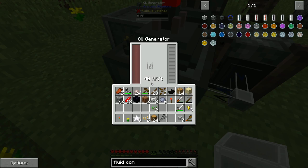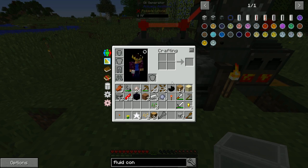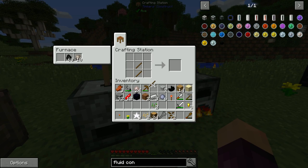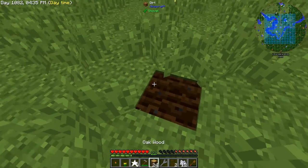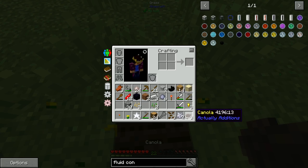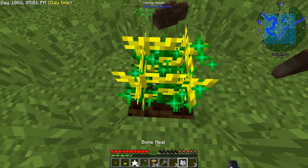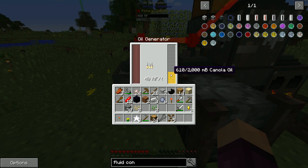Place the conduit between the canola press and the oil generator — right-click the extraction side and set it to always extract, and the insertion side to insert. That pulls canola oil into the oil generator, which produces 40 RF per tick. The great thing is we can grow our power supply: hoe some ground, plant canola seeds, bone meal them to full growth, harvest, and put back into the canola press. Set up a larger farm for a constant supply of canola oil.